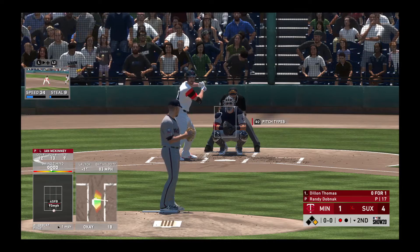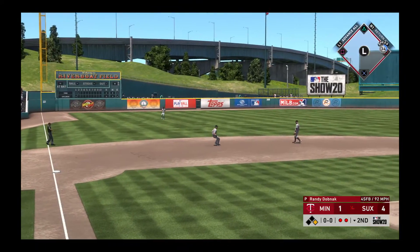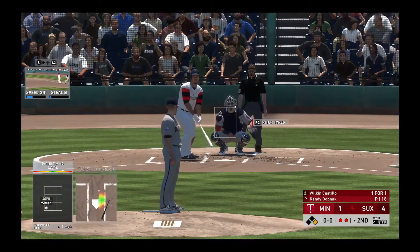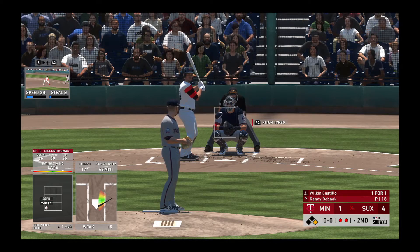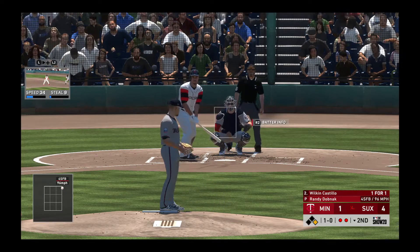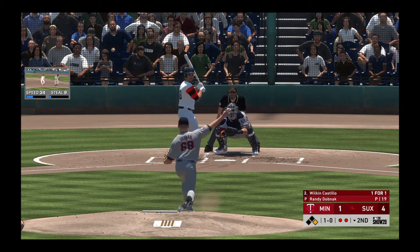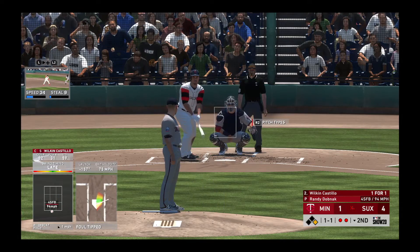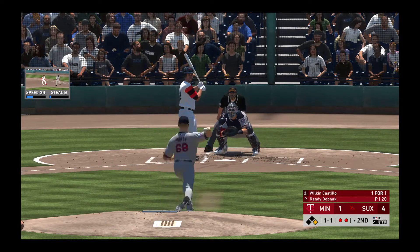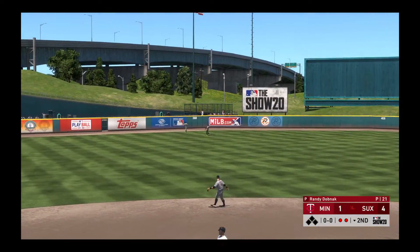Now batting, the center fielder, Dillon Thomas. Stepping in now — swing and a soft liner, but gloved by the third baseman for the out. Digging in to try it again, Wilkin Castillo. He singled and scored in his first appearance in this one. McKinney leads off first with a pair of outs in the inning. Lifted the other way to left center, and he gets there as he had a lot of ground to cover.